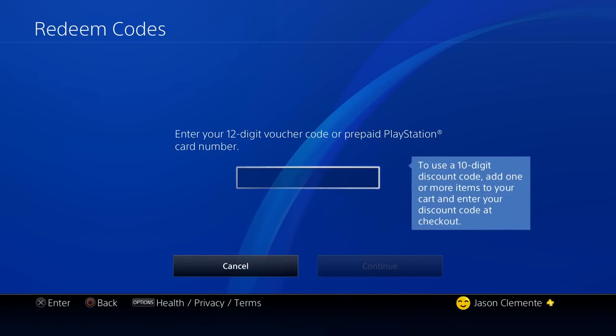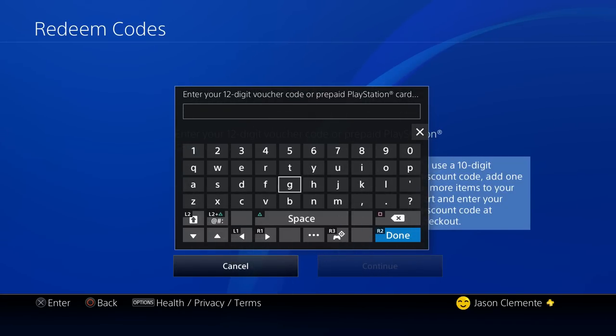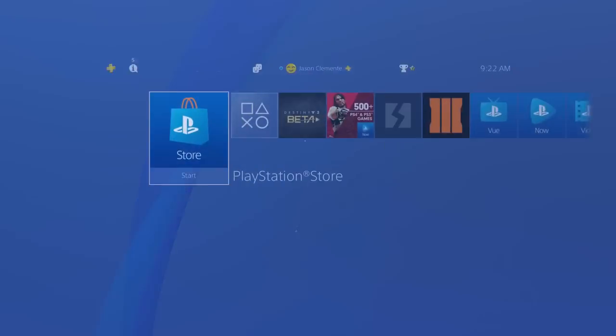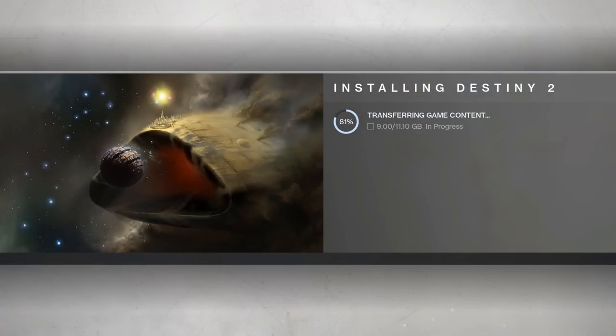Simple enough. Following the completion of the code that you enter, you will get an option to download and update or install immediately. I highly recommend doing both because it can be time consuming. Once you start the redemption process, you will see on your homepage that the Destiny 2 beta appears.